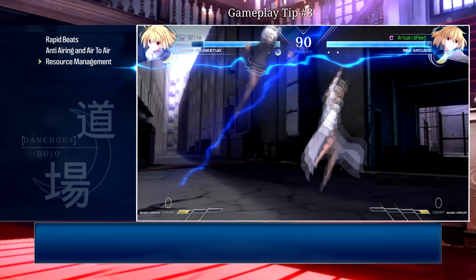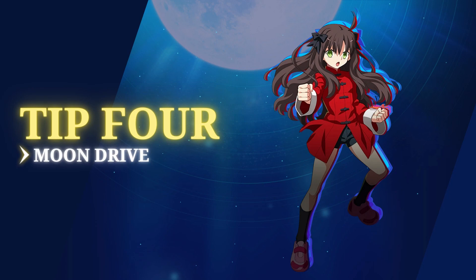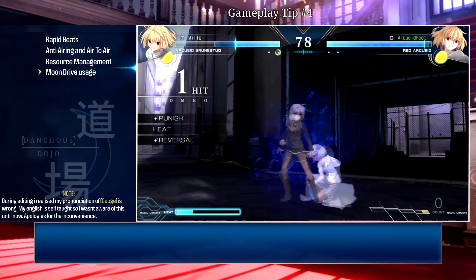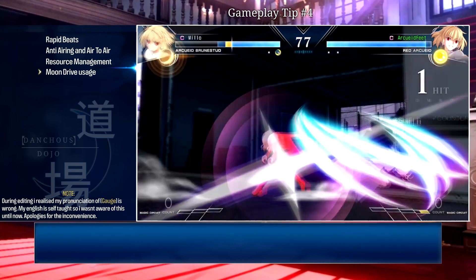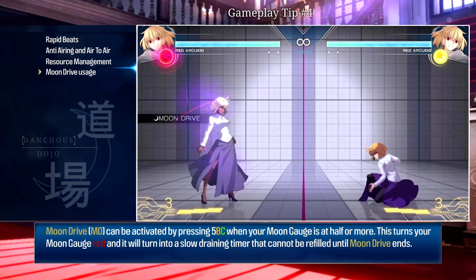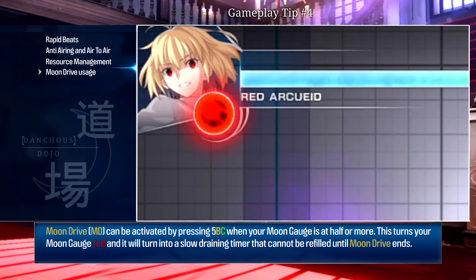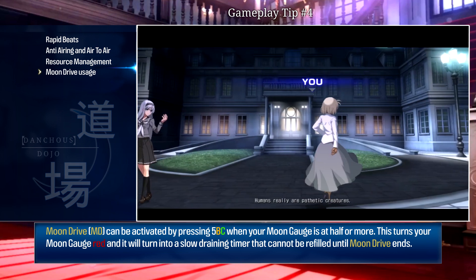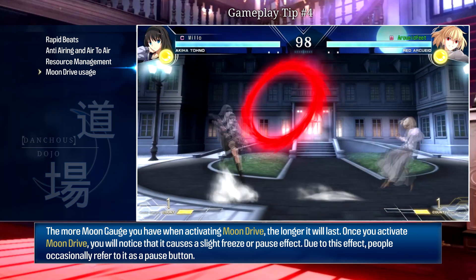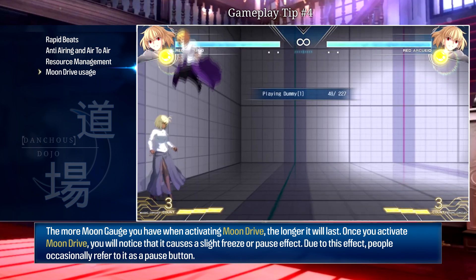Now I'd like to take a closer look at moon drive specifically. Moon drives are very important and very useful when used correctly, and I feel the in-game tutorial doesn't convey the true value behind this option. Moon drive can be activated by pressing BC in a neutral state when your moon gauge is at 50 or more. This turns your moon gauge red and it becomes a slowly draining timer that cannot be refilled until the moon drive ends. The more moon gauge you have when activating, the longer it will last.